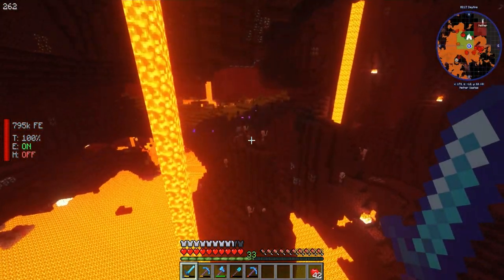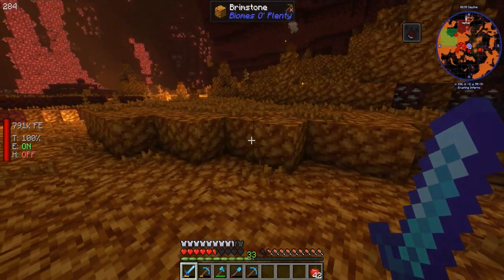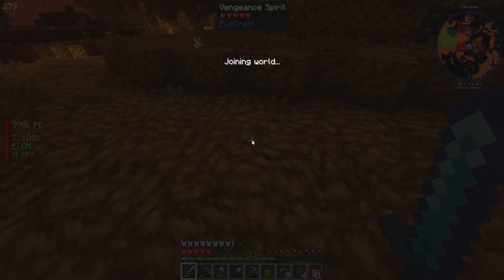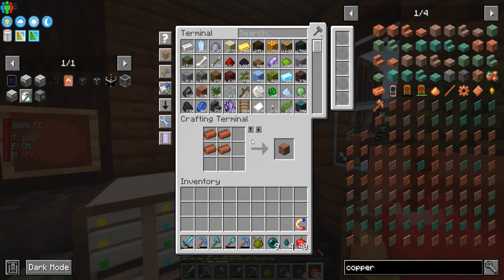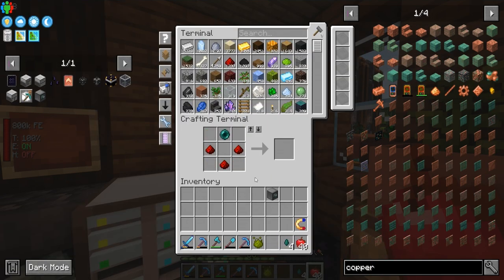Oh look at that, we got a bunch of Endermen over here — hopefully I don't die. I'm getting beat up, I'll just come up here and eat a little bit. We got a total of nine ender pearls — that was pretty quick, pretty fast. Almost died, but that's okay. We should probably go to the End dimension sooner than later, but that's all we needed for the Builder.